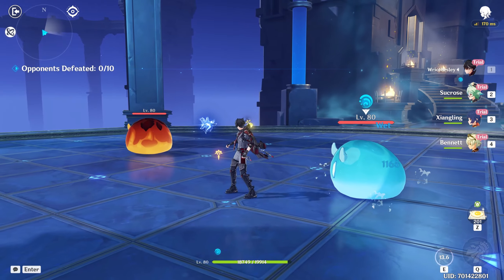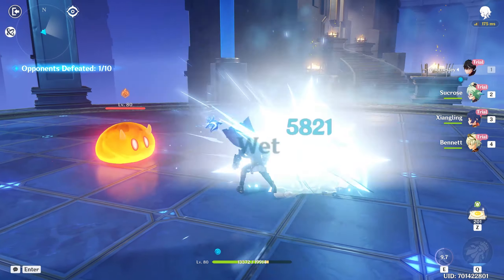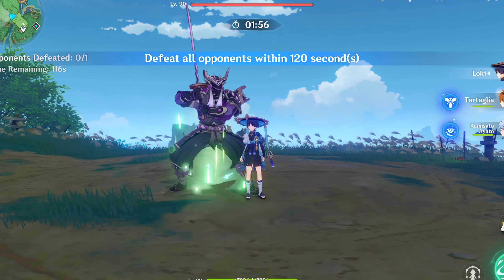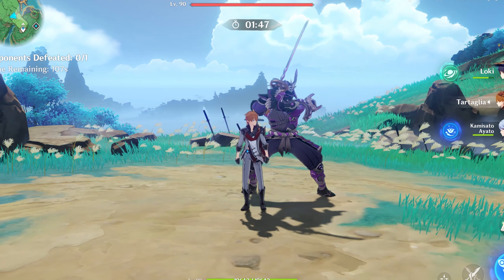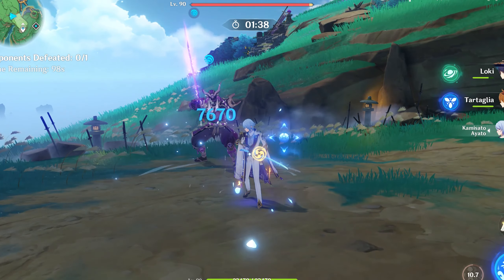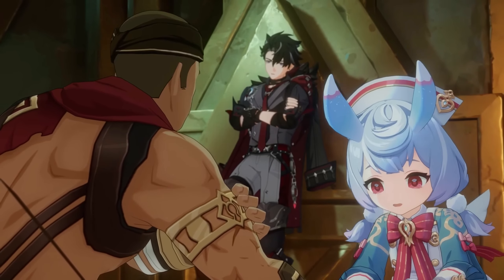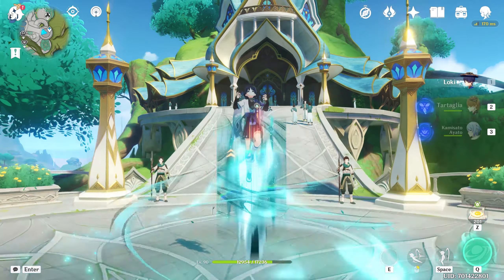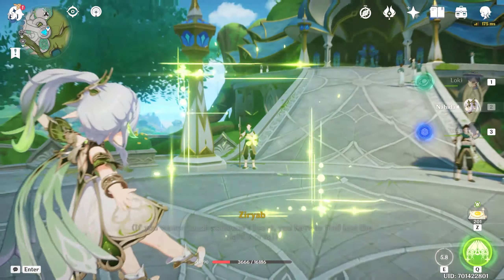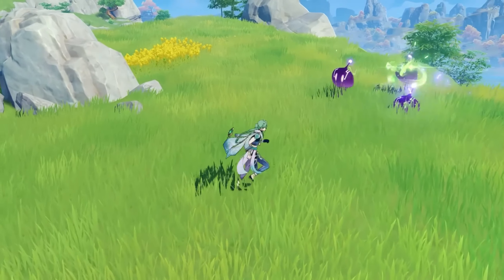His elemental skill simply puts him in a different or enhanced state. Other characters that change state when pressing their elemental skill still deal damage — for instance, Wanderer has skill damage when entering flight, and Itto only changes from bow to melee but still deals damage. Comparing him to recent Catalyst character releases, Wanderer has a special feature, Nahida has a special feature, and even Baizhu has a special feature to some extent with his snake.